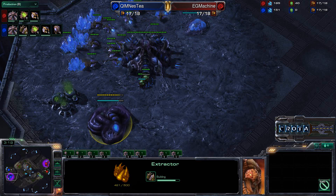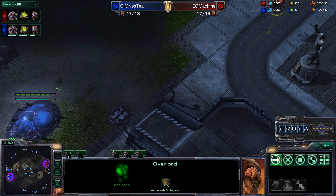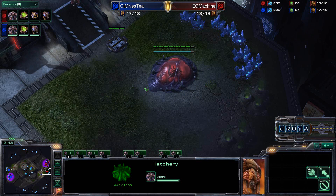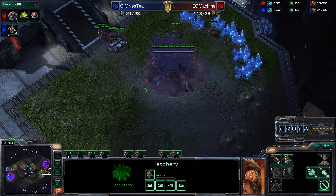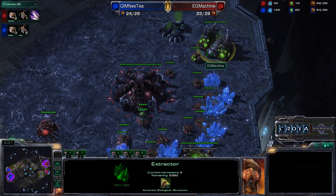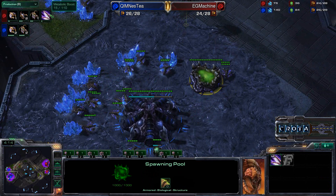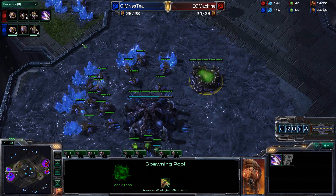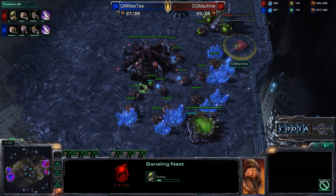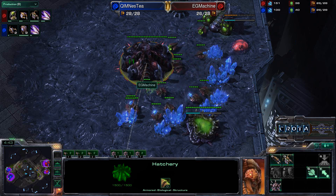The Extractor is about to complete, and overlords are getting into position — both sides parking overlords outside their opponent's base. Machine is about to get Metabolic Boost started, looking to reach about 100 gas precisely before initiating it. He may actually be going for a Baneling Nest. Meanwhile Nesty will be a little behind on Metabolic Boost, but it shouldn't matter much. We're seeing double Queen production from Nesty, which will help — one Queen at the natural, one at the main. Machine is only running off one Queen, which may hurt his overall Larva count.